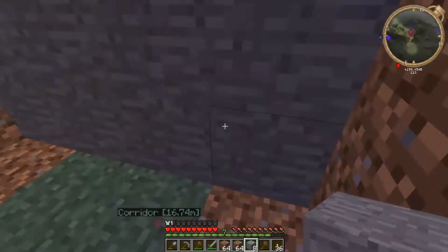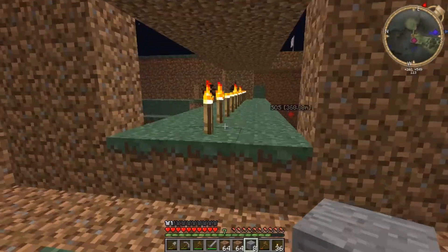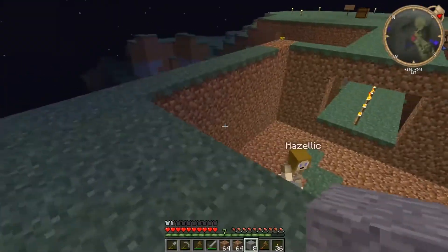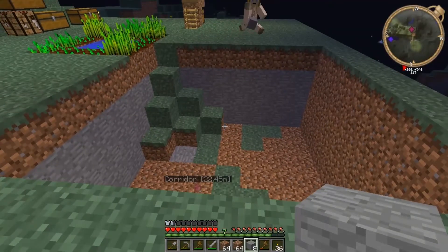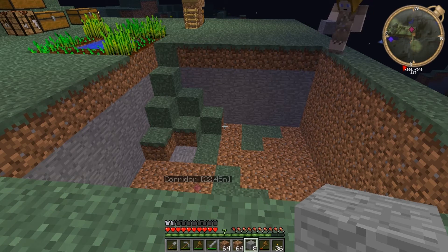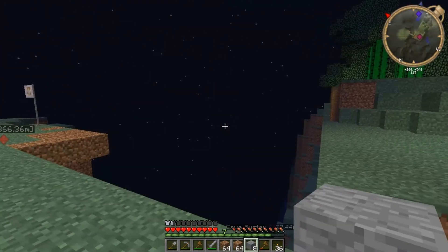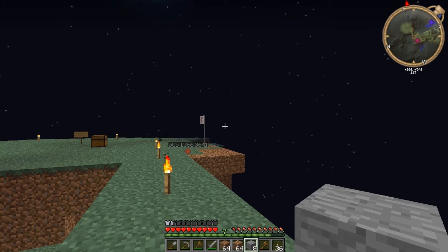There we go. Beautiful. What I'm thinking is we can have like a sort of stairs up into this, because otherwise this room is tiny. I can't really remember what we built the room for. It's a sort of skywalk room to connect to Skyrim. To connect to Skyrim. Yes. I like it.